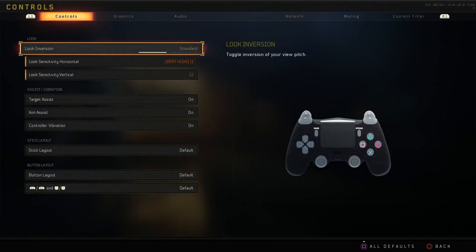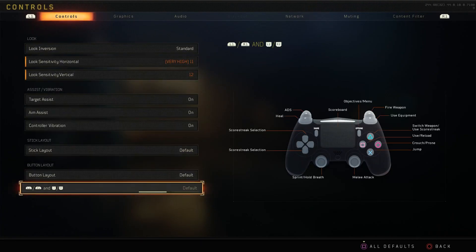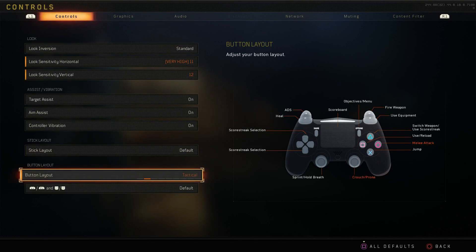First thing you've got to do is go all the way to your options, then controls, and go all the way down to Tactical. What Tactical does is pretty much change your melee attack to circle and your crouch button to right stick. This enables you to not have to move your fingers while crouching, because before you would have to crouch with circle and take your fingers off the right stick, which is really bad while you're trying to aim.